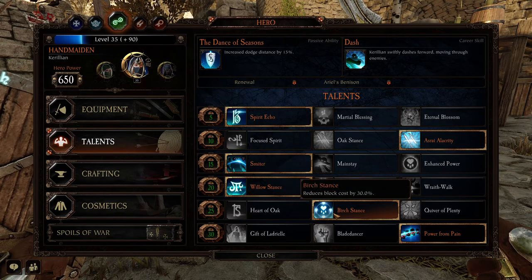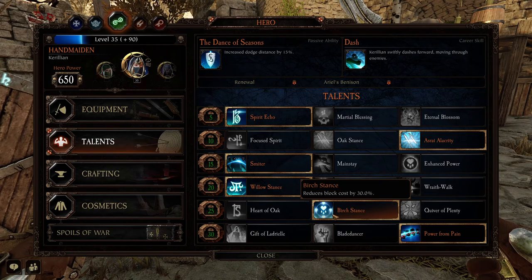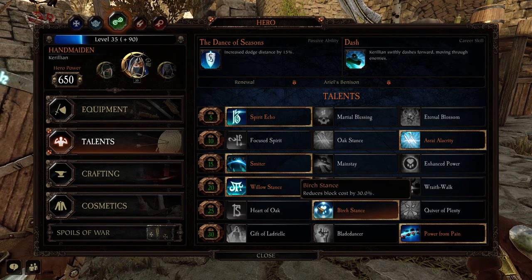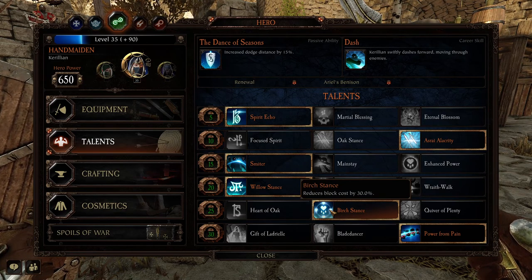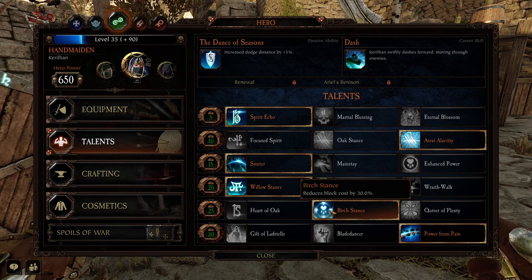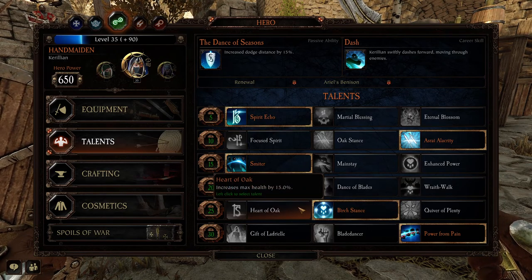Next, we're going with Birch Stance. There is a toss-up here — you can go with Heart of Oak to get used to the build, but I would always suggest Birch Stance because if you're taking this into Cataclysm, you want the block cost reduction. You want this by far over Heart of Oak, which just gives you a flat 15% health.